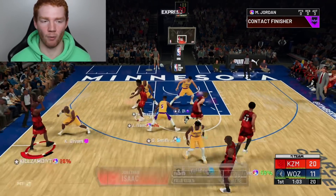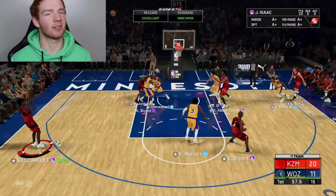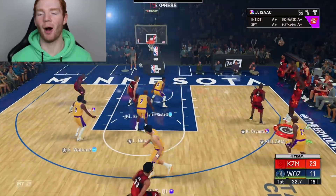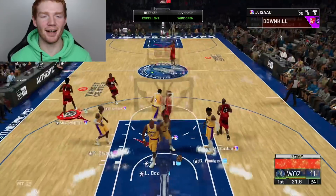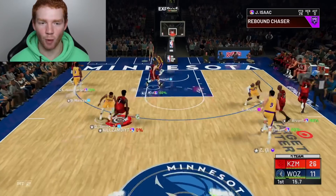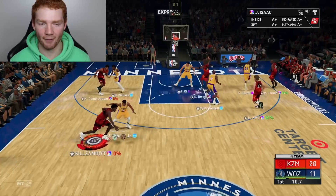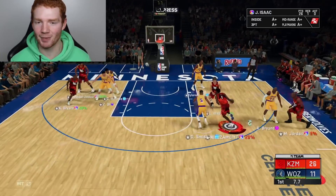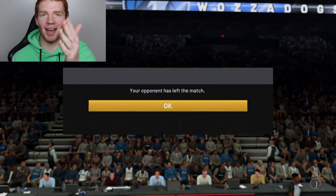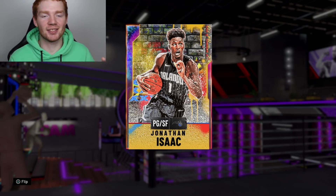And then we finally got an inbound steal — that's what I'm talking about. We can go the hop step, kick it back out, and that's a green. We got another steal and with a sharp shooting takeover, I'm just going to stop and pop — get the three with another green. That's Hall of Fame rebound chaser right there, and we've already got 26 points with him. After the first quarter, that's the rage quit. What a first game by Jonathan Isaac — without meter this card is perfect, and that's me saying that.